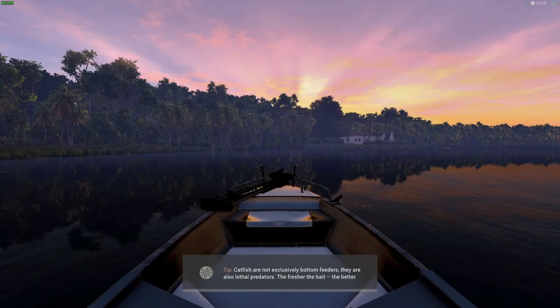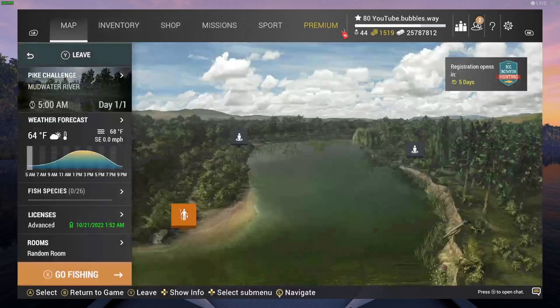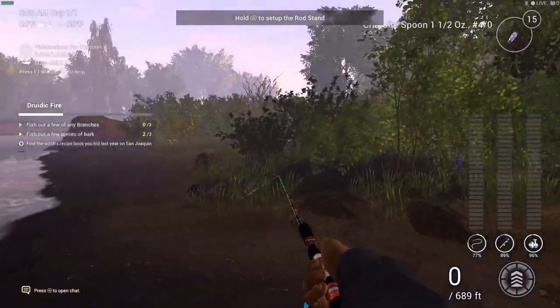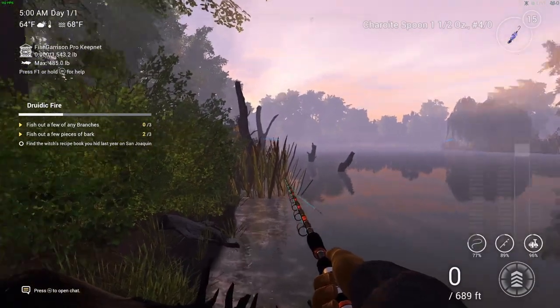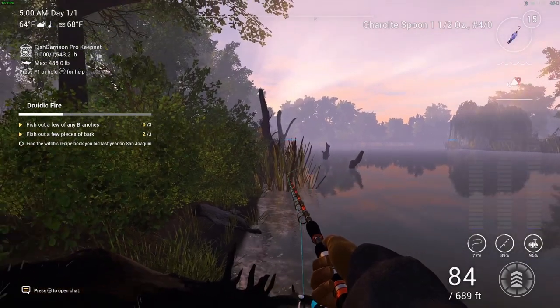I'm spawning here in Mud Water for this one. I'll quickly show you the mission — it's 'Drew it Fire.' We've got to get Magic Fire, and we've progressed through from item 1 right up to item 7. I need three pieces of bark, and I already have two. Good old Mud Water around these bits of wood has always worked quite well.